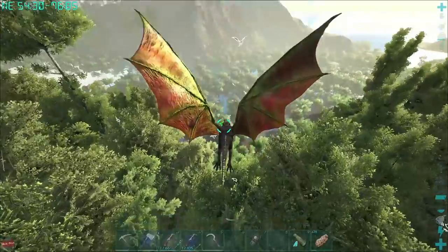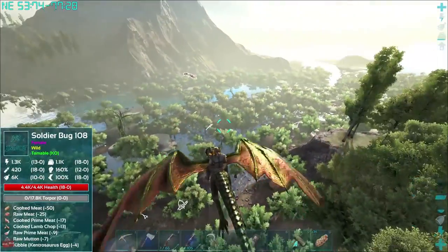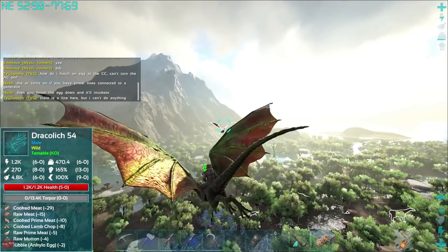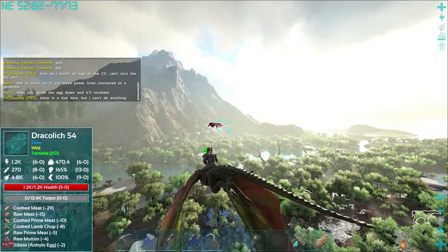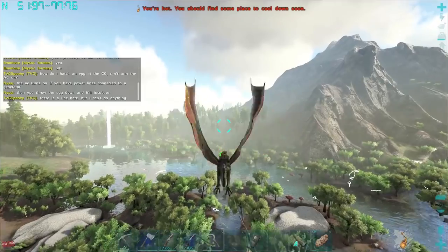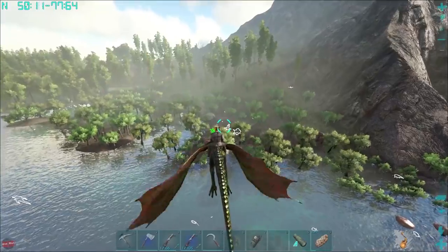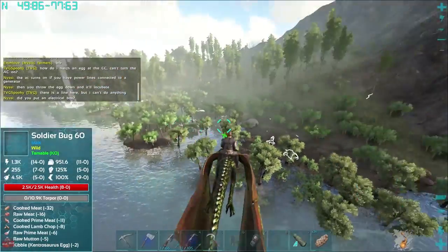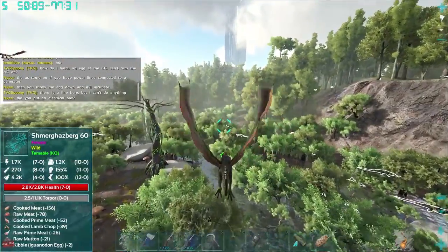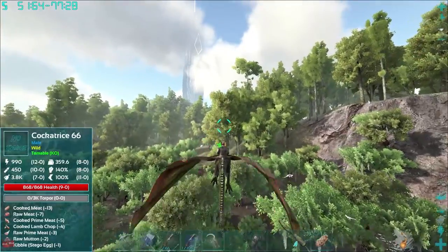Closing in on this. Found one straight away — is that the one we saw earlier? Level 108, it may be. What is this thing? A Drakulich — that sounds terrifying. Is that like a zombie dragon thing? I kind of really want that. The one I saw earlier was up this way. So there was a 108 and there's a 60 down here. The 108's got 17,000 torpor.